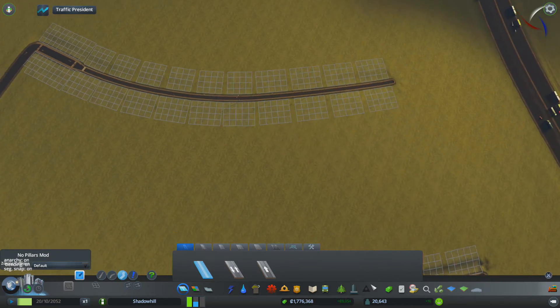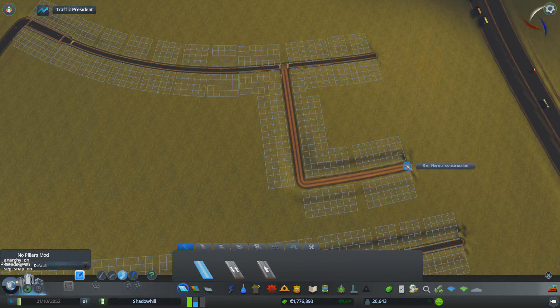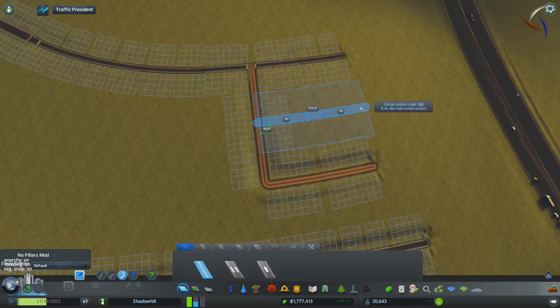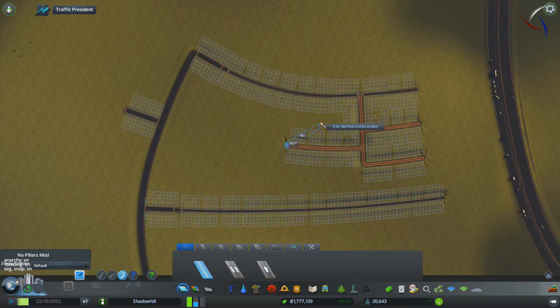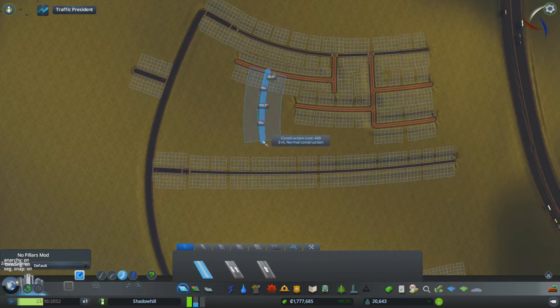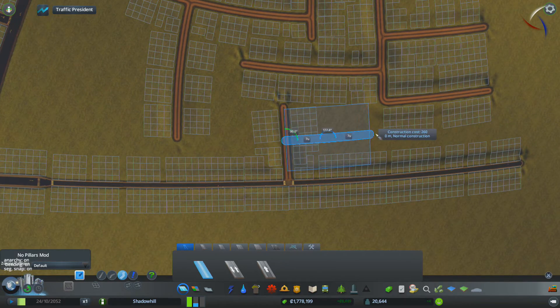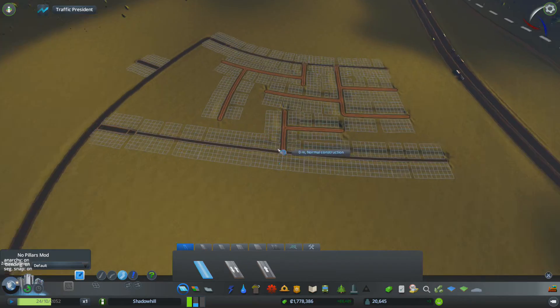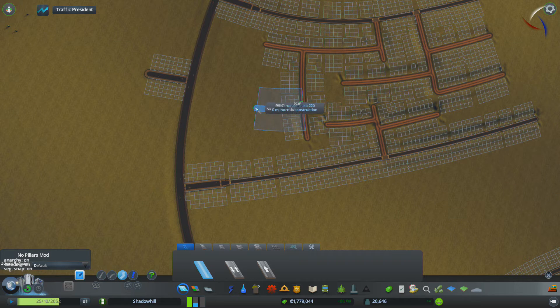Now we're going to go dirt roads, and this is where things get more interesting because I'm going to create blocks. Now that one actually worked out really well — I didn't expect that. Some blocks are going to be connected to other blocks, others are not, so on and so forth all the way around. The intention is that it actually works and keeps traffic from getting piled up everywhere. The farms will all be in these blocks — that's the theory behind it. Whether it actually works or not, I have no idea.